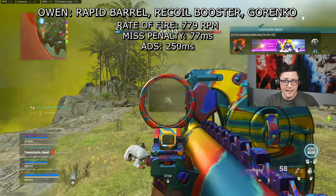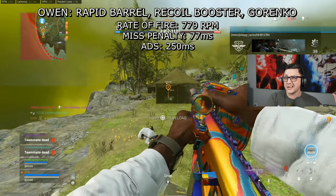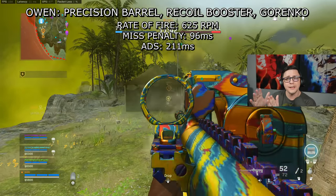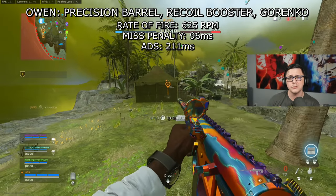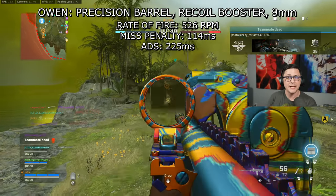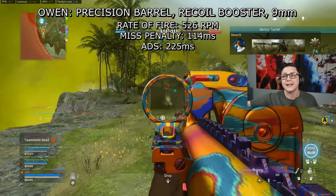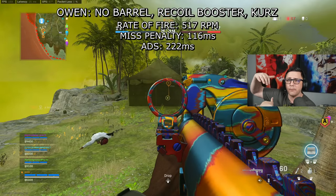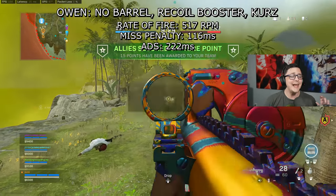One problem with sites like WZRanked or TrueGameData is that if you're not using the advanced calculator to account for shot locations, a weapon doing 50 damage requiring five hits means all five must land in that specific area — hitting a hand, limb, or stomach automatically increases the TTK and introduces inconsistency. ADS speed is also important, as is movement and strafing speed. These guns really struggle compared to Cold War guns — you move at about two meters per second laterally, versus closer to three meters per second with something like the OTS — so that big bulky model blocking a quarter of your screen is a real consideration.